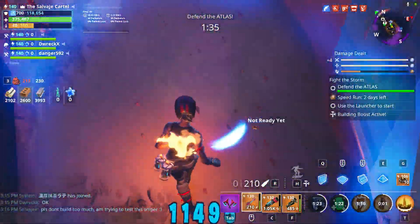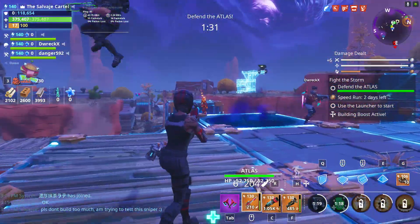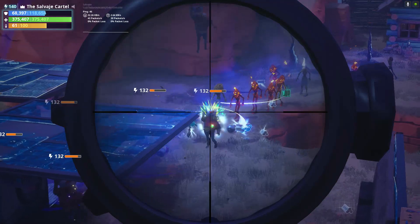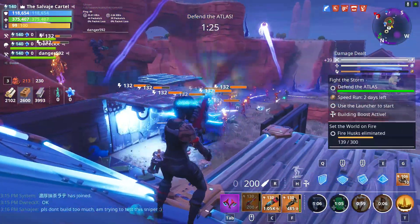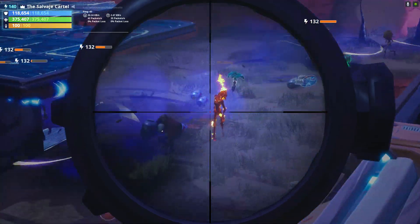I think if we could get a sniper rifle that specializes at long range but whose secondary fire releases a shockwave-type attack that sends enemies flying really far to set them up for a medium-range attack, that would be so cool. So if an Epic employee is listening to this, please make that come true — I think that would be amazing.